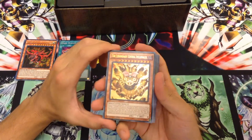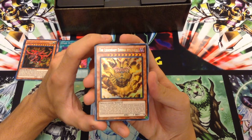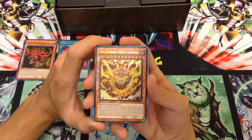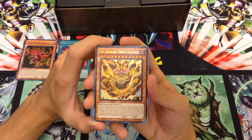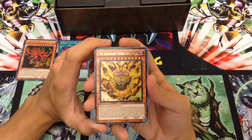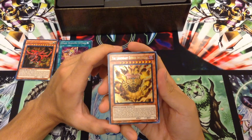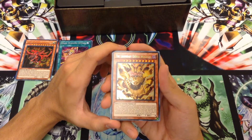We have the Legendary Exodia Incarnate, which looks insane — this is what he's supposed to look like when he comes out of that pentagram. It says: Cannot be Normal Summoned or Set; must be Special Summoned from your hand by tributing one Forbidden One Monster, and cannot be Special Summoned by other ways. This card gains a thousand attack for each Forbidden One Monster in your graveyard. It's unaffected by other cards' effects, and once per turn during your end phase, you can add a Forbidden One Monster from your graveyard to your hand. When this card is destroyed by battle and sent to the graveyard — because it can't die by card effects — you can reveal any number of Forbidden One Monsters in your hand and draw one card for each.